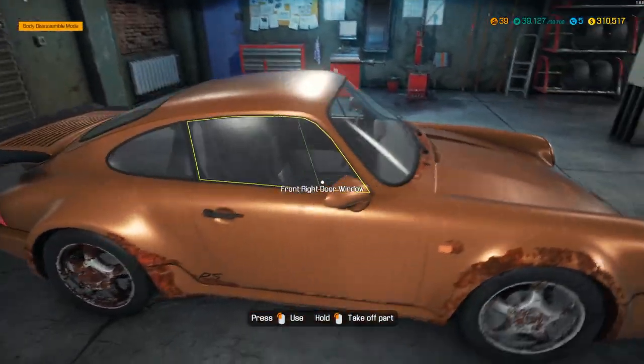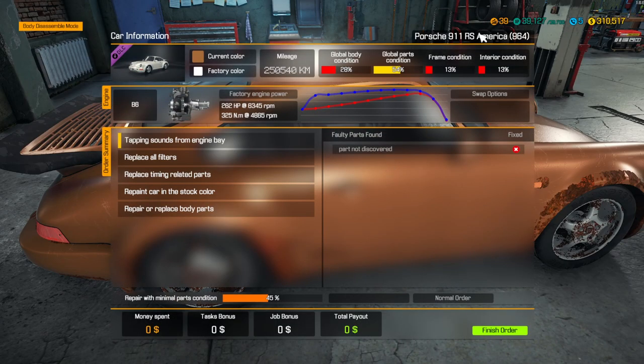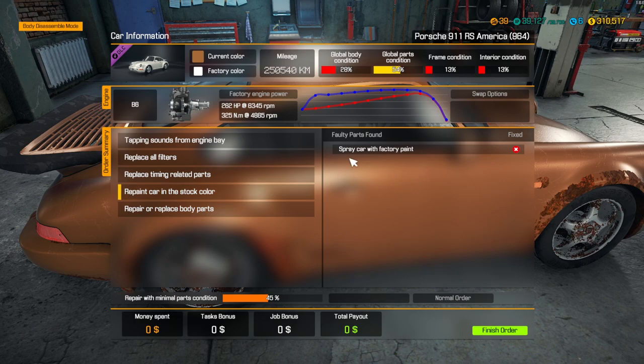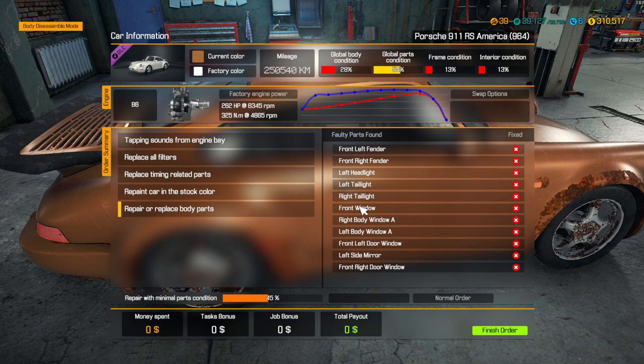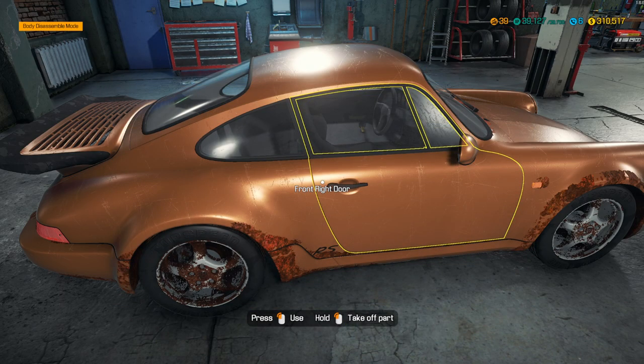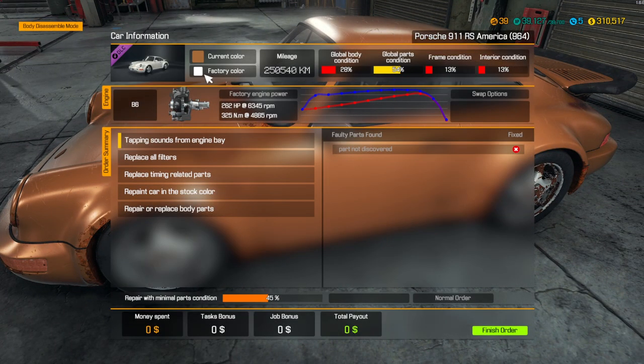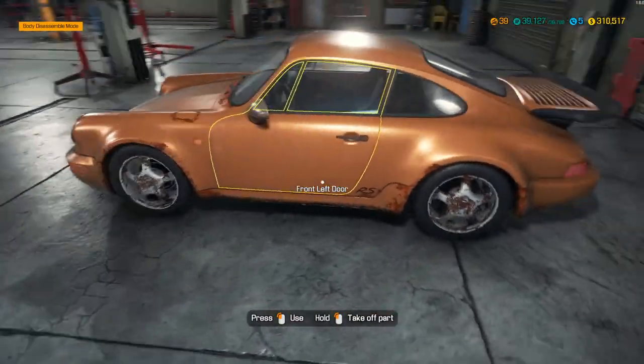We've got a customer's Porsche 911 RS America in for repair. We need to replace all the filters — fuel filter, oil filter, air filter. We've got timing work that needs to get done: both chains need to be replaced, a couple timing chain shoes, and some camshaft bearings. I'll be pulling the engine out of the car to do that work. We're also going to repaint the car in stock color and repair or replace body parts.